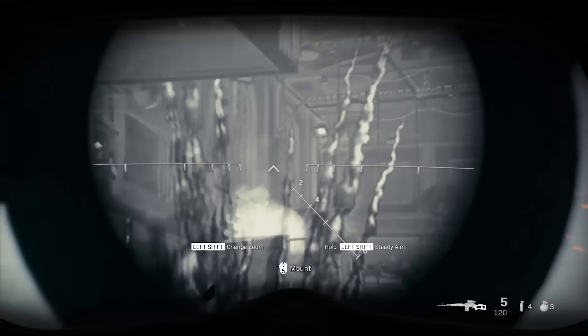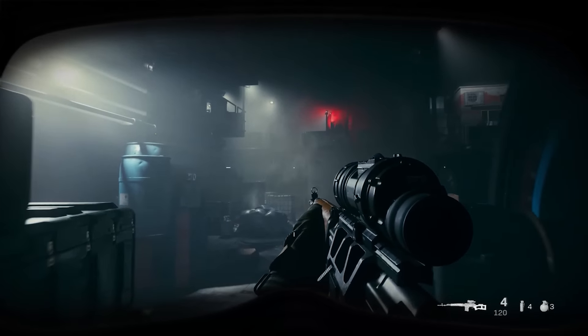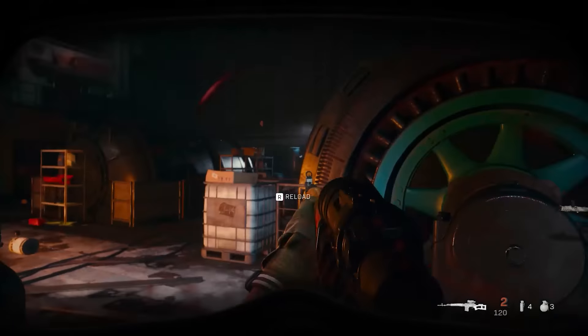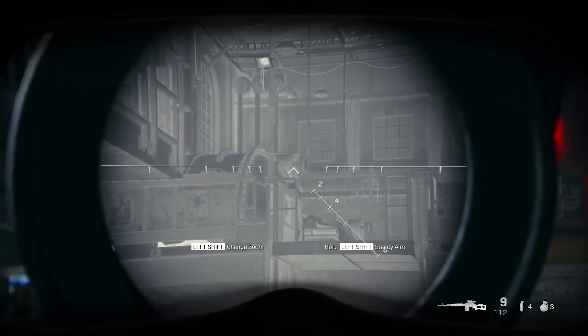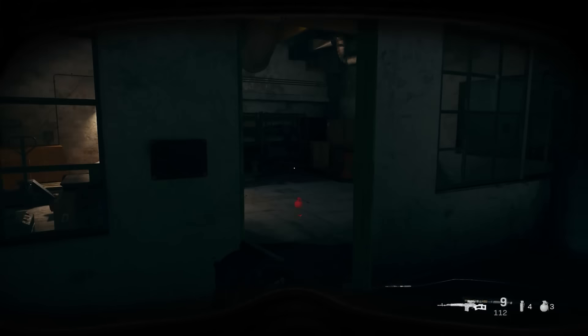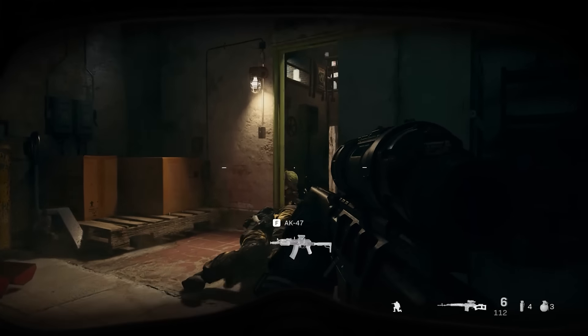The SVD, or Dragunov sniper rifle as it's known in Russian doctrine — an 800-meter rifle which we don't typically see it used as in Call of Duty games. Here we see it used indoors, a bit more of a CQB environment. That makes some sense because it comes with a mount for a scope so you're able to fit a thermal optic. You're a bit hampered by the rate of fire of the SVD, but it's powerful — just like in real life — so it will tend to take down bad guys pretty quickly.